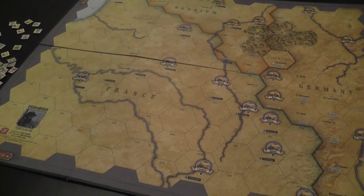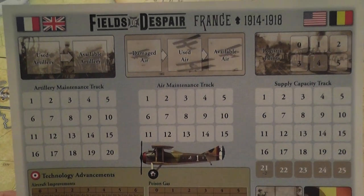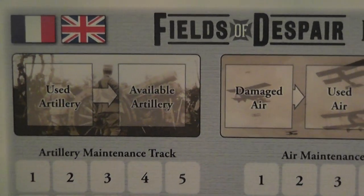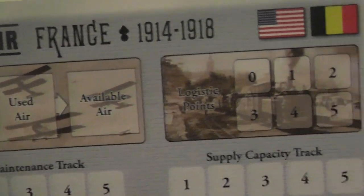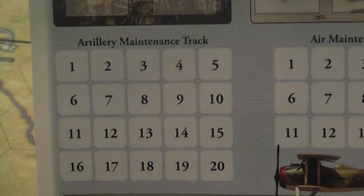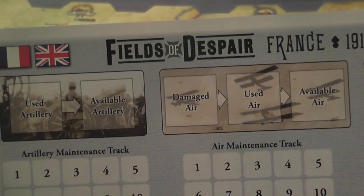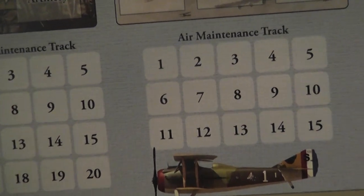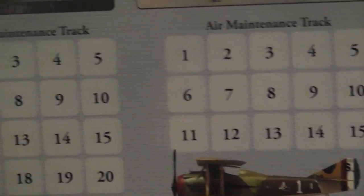The game has a lot of secret information, and each player has a player aid used to keep track of values and bidding in certain categories. Looking up close, you have a section where you place counters for artillery, available or used. You have air units, and when you spend them they may come back damaged or simply used. Logistic points are used to purchase several advantages. There are also artillery maintenance and air maintenance tracks — you can only have up to a certain number of each. So if my air maintenance is eight, I can only have up to eight air points out there divided among the air counters.